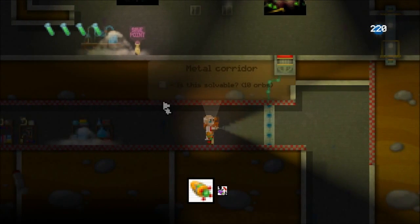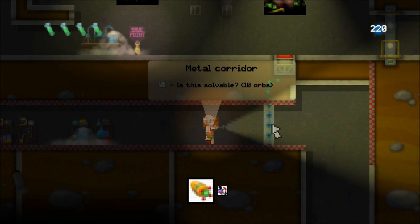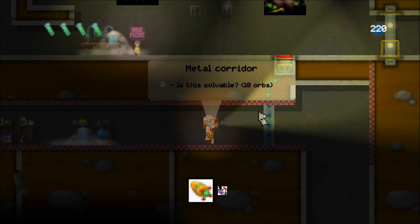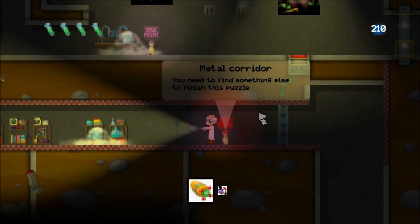This help point is referring to this door here. If I stand beside it, you can see it's got a name — it's called Metal Corridor. What this lets me do is rather than spending a lot of time experimenting to see if I can solve this puzzle, if eventually I can't really decide whether I can solve it or not, this help point will tell me whether or not I can solve the puzzle given the power-ups I've got at the moment. To do that I need to spend 10 power-ups — I've got 220 up here, so I've got plenty. If I buy that, it tells me straight out that I need to find something else to finish this puzzle. There's no point carrying on with it — I'll just need to come back to it at some point.